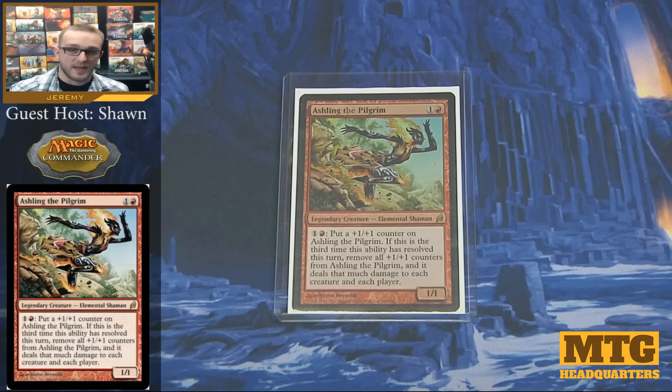As you can see on screen right now, Ashling the Pilgrim has an ability for one colorless, one red. It's going to put a +1/+1 counter on Ashling. If this ability has resolved three times in a turn, you take away all the +1/+1 counters and deal that much damage to each creature and each player, including yourself and your creatures. This can be pretty cool with a couple of other cards we'll see a little bit later.